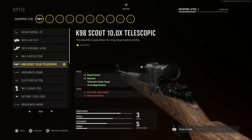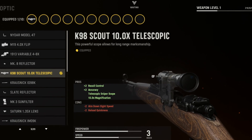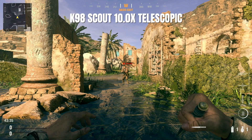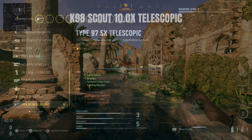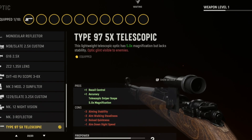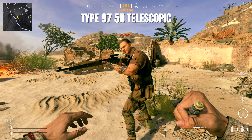There are two notable mistakes, however. One is the K98 Scout 10X telescopic, which makes no mention of Glint in the description, but when used in game, it does in fact produce Glint. The other mistake is with the Type 97 5X telescopic, which states in the description that Glint is present, when in fact the optic produces no Glint when used in game.